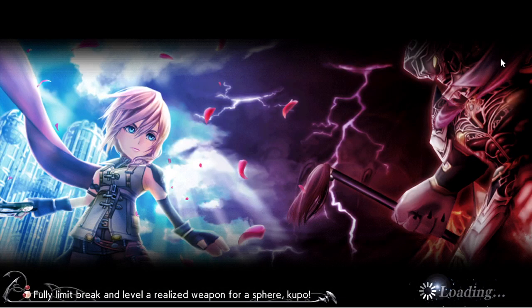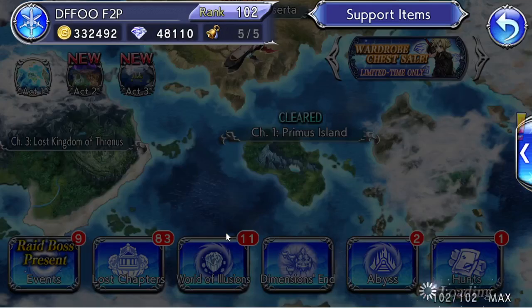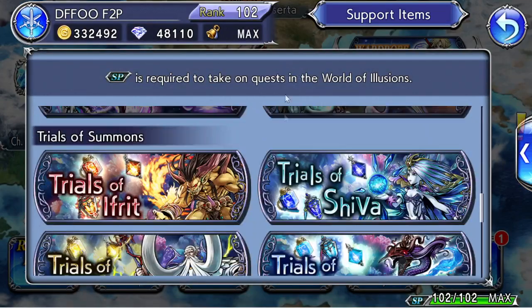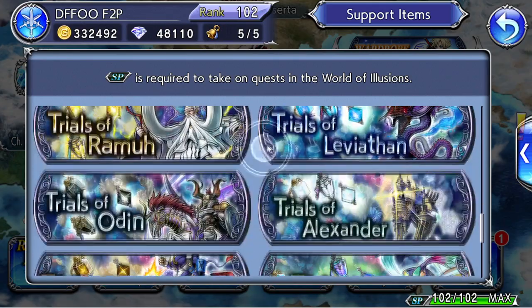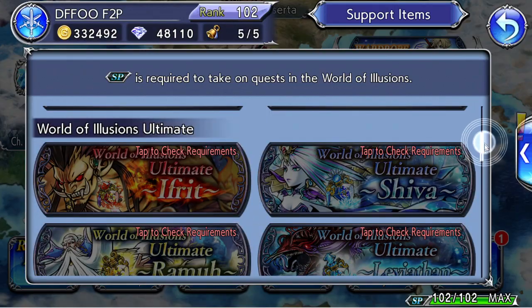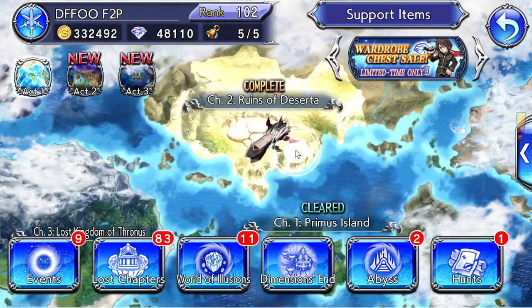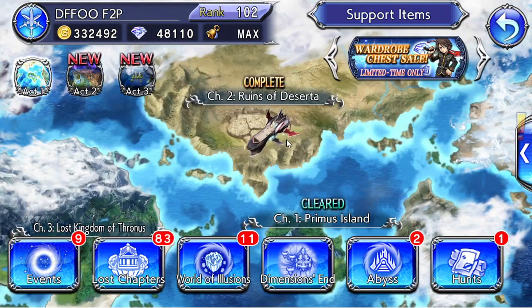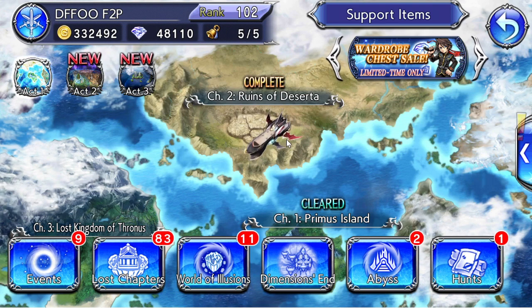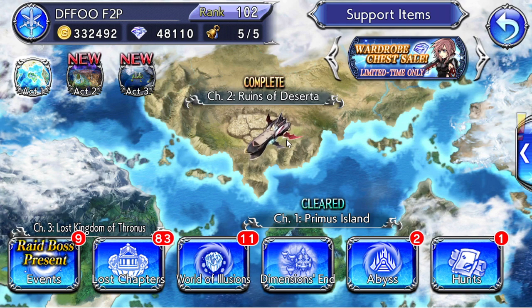To reiterate: keep going through the story, unlock more characters, level them up, and increase your rank. As your rank increases and you have time, go to World of Illusions and level up your summons by farming resources to get them to level 20. Then when you're more confident, start challenging the ultimate versions. You don't have to complete them — just tackling the level 100 mission is enough, and that's manageable. That is basically the end of the beginner tier for what to focus on.